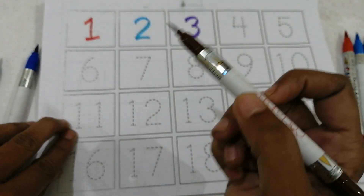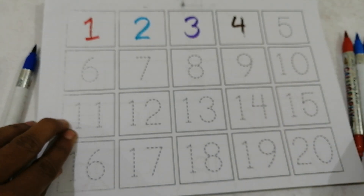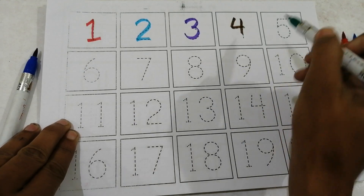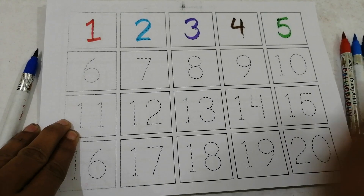Chocolate color 4. Chocolate color 4. Chocolate color 4. Green color 5. Green color 5. Green color 5.